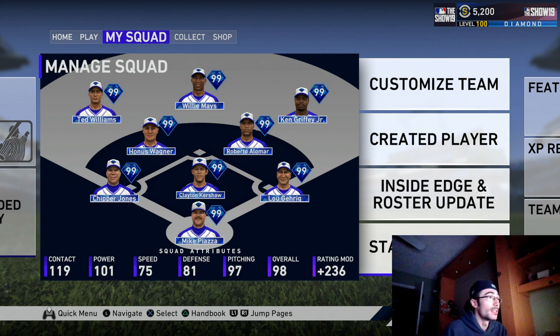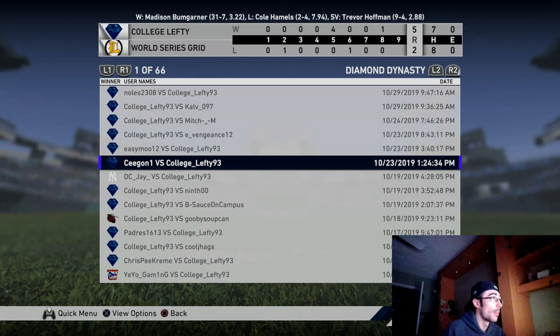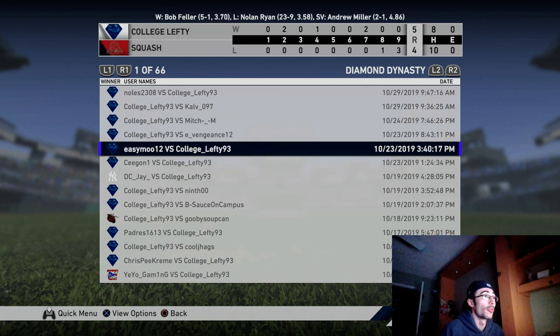One of the most important and underrated tips on how to make World Series is developing your team using the rating mod and the search bar when searching for a game. Right now I'm at 819 rating — if you add 236 to that, I'll be at about 1055, so that's what I'm actually searching at when looking for a game. The most important thing is to keep your rating meter as far left as possible when searching. You can extend it a little, but you run the risk of playing someone below your division or a division higher than you.